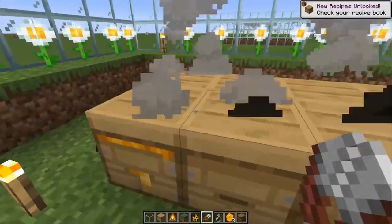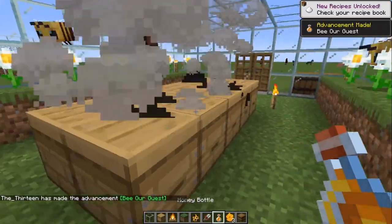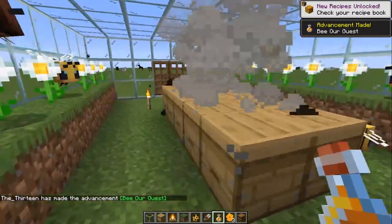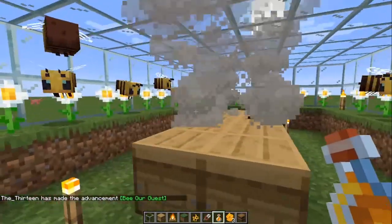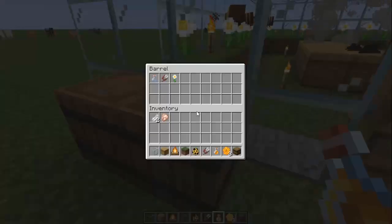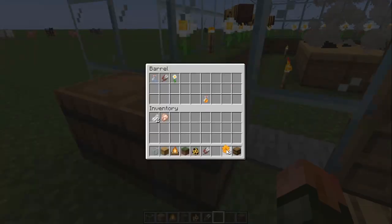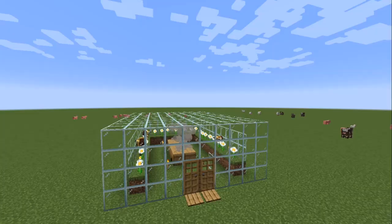To actually harvest, you can take your shears, go inside, and just right-click on the beehive — that's how you collect honeycomb. Or you switch to your glass bottle, right-click again, and you'll create a honey bottle. The campfires underneath will prevent the bees from attacking you. If they would attack you, they would sting you, poison you, and they would die afterwards because they only have one stinger. Once you have your harvest, you can put it in the barrels in front of the farm.